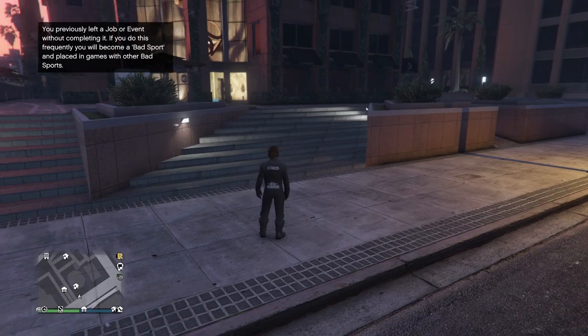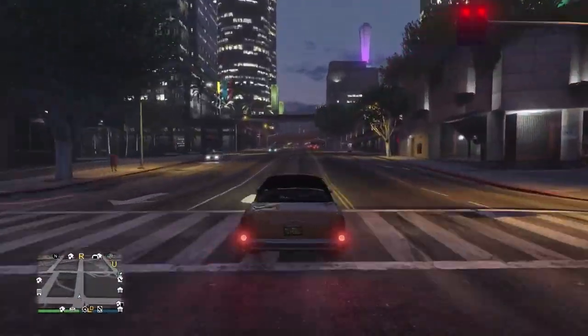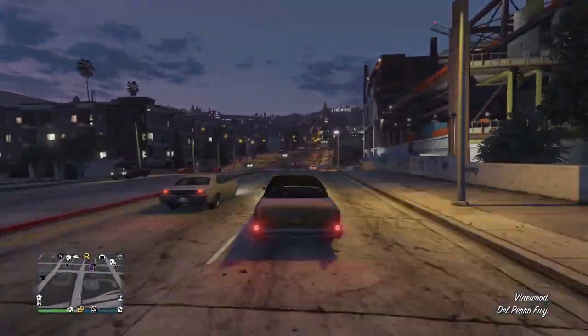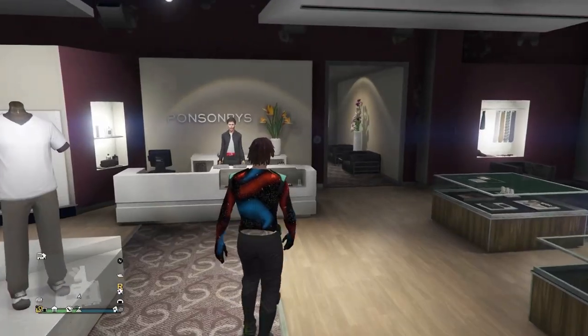Once you come back in, equip the outfit that we just saved, and there you go. You now have the galaxy top, but you also get these cool pants and the tronches with it as well. Then if you wait a few seconds, the arms are going to fix — they're not going to be glitchy anymore — and you now have this really cool outfit with the galaxy top. That's it for this clothing glitch, let's get on to the next one.